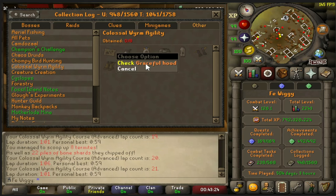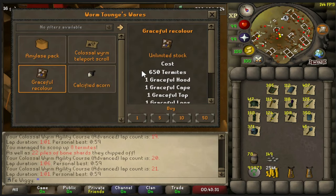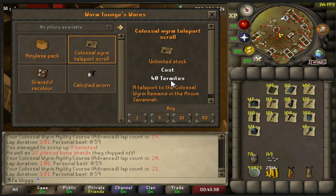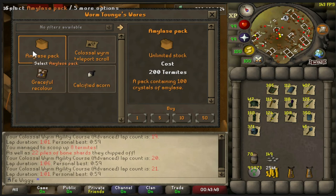Besides that we can get a new recolor graceful set, which I'm looking forward to as well. When it comes to the shop, it costs 650 termites for the recolor, 40 termites for each scroll, 900 for the calcified acorn, and 200 for the amylized pack.